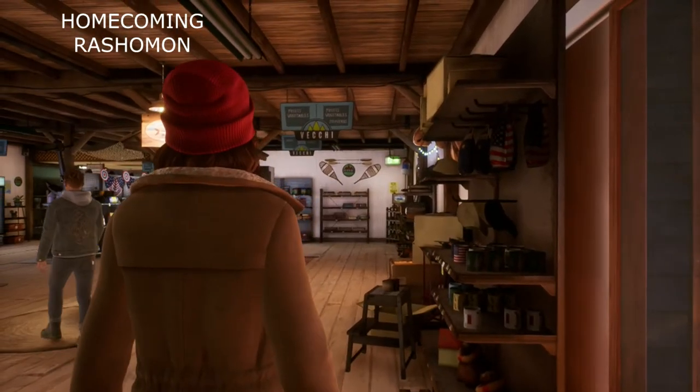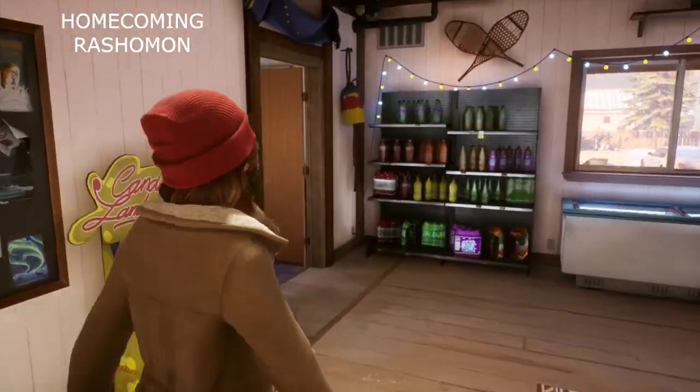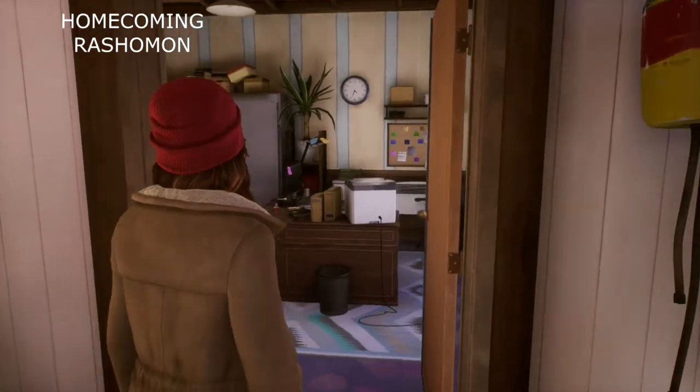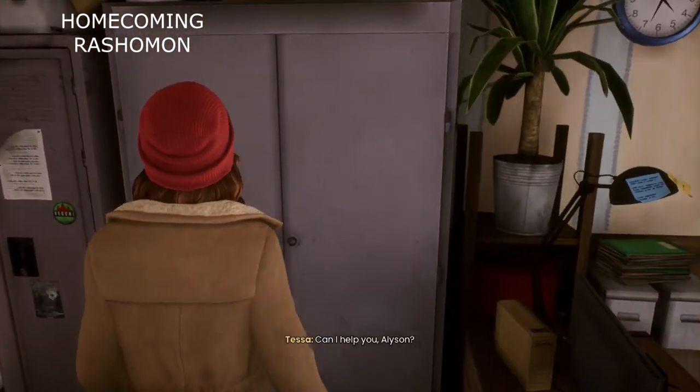Collectible number four is in the shop. Just after Tessa comes in, she's going to open her office and you'll be able to head inside. Go straight into her closet and you'll find your fourth collectible.